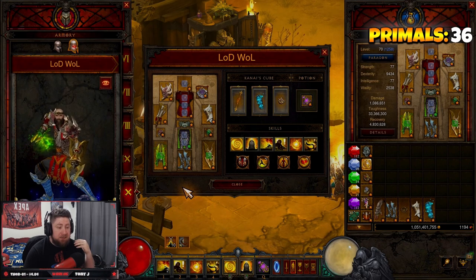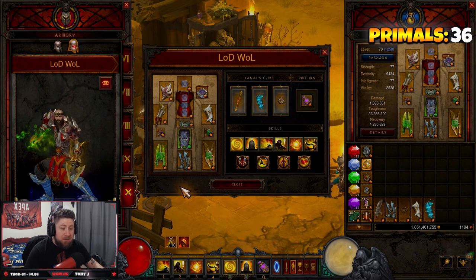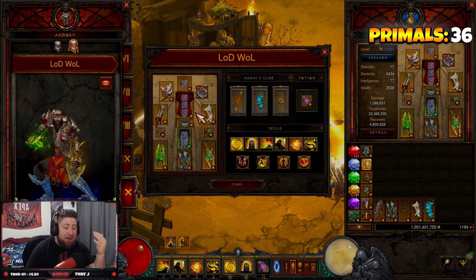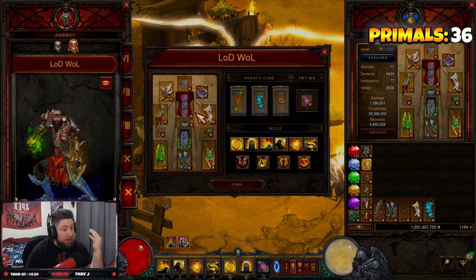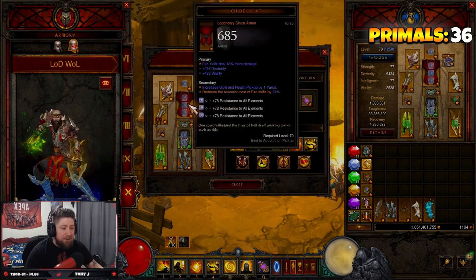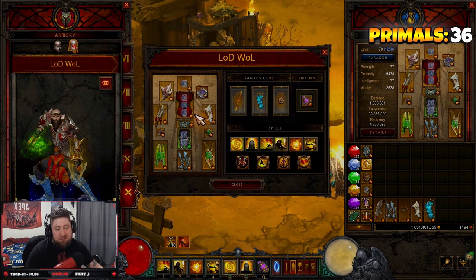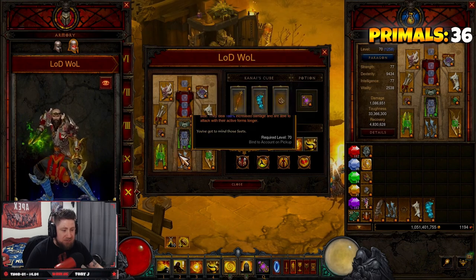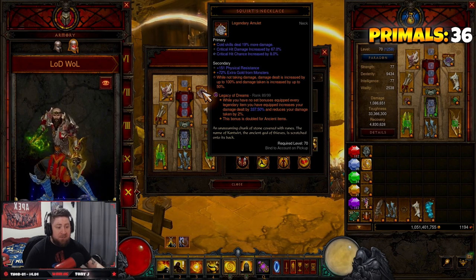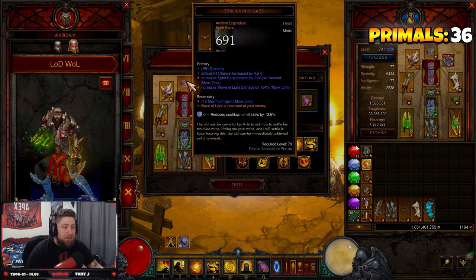LOD builds are typically very hard to gear because you need so many pieces and you have to level this gem up. A lot of the time they're not as good as other classes, but in LOD's case this is one of the better ones — the best class for the monk. It takes a bit longer to gear because you need every item to be ancient. You really get the benefit doubled on ancient items, which makes it even harder to gear.